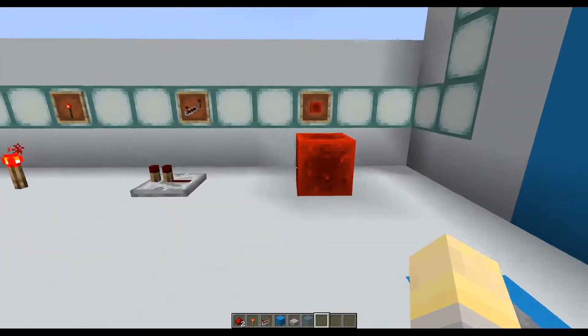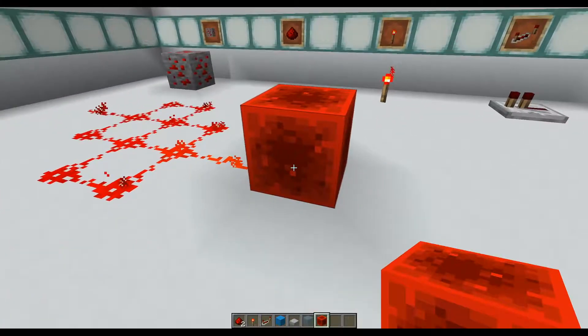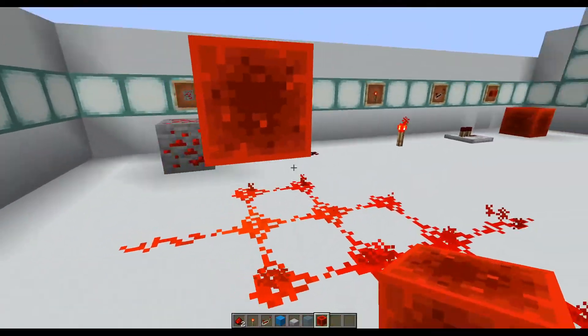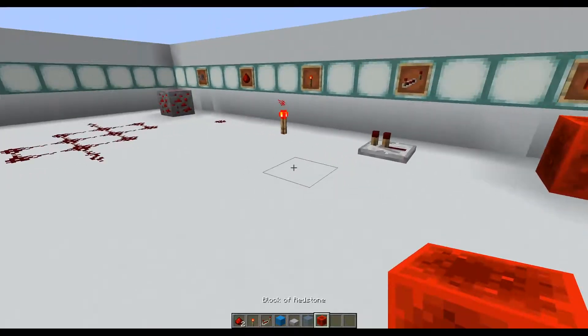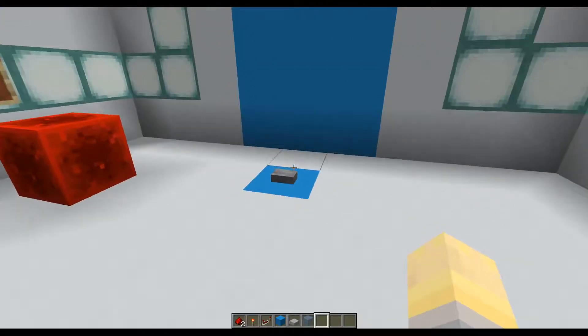Last but not least, we have the redstone block. The interesting thing about the redstone block is it acts like a redstone torch, except it's a full block. You can place it anywhere. So, with that in mind, let's move on.